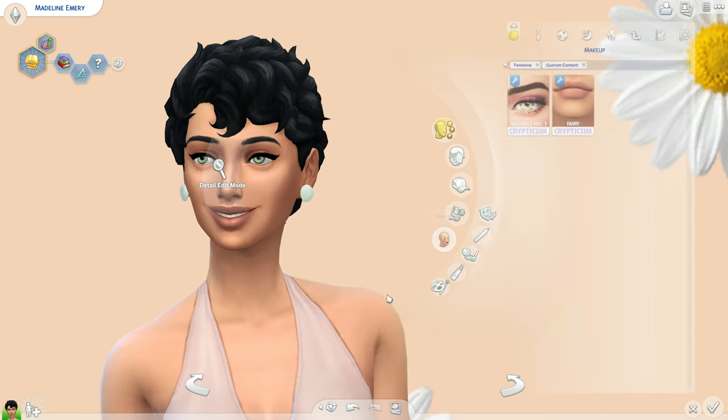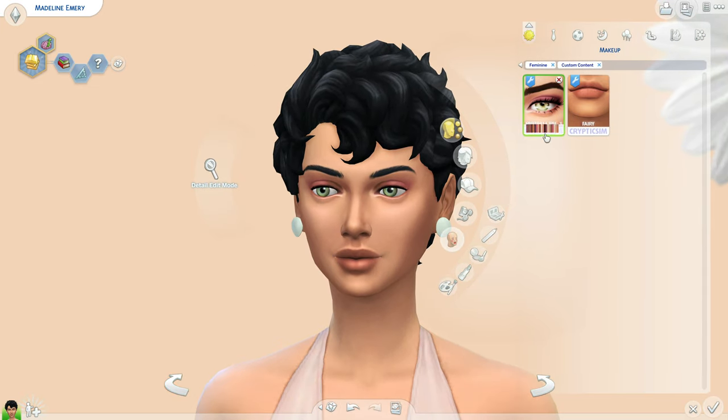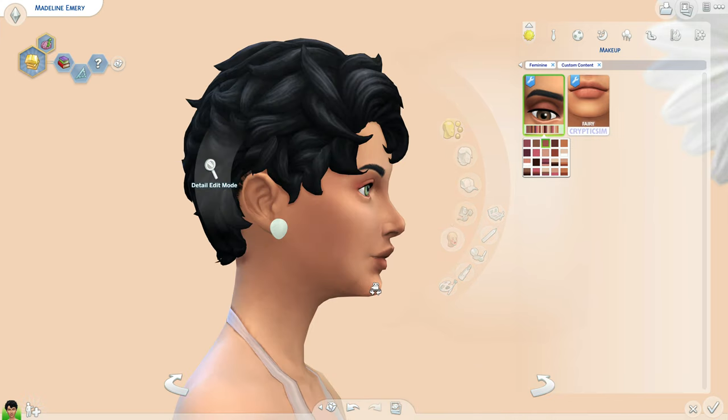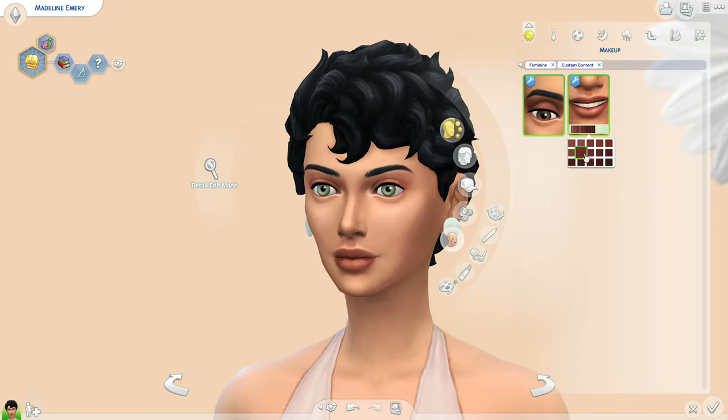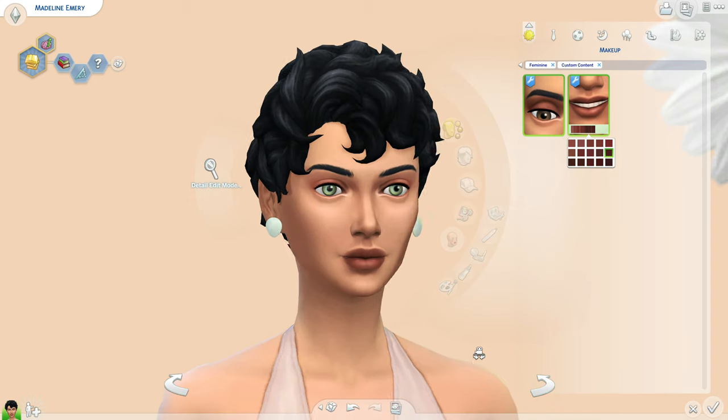That's all for the hats and hair accessories. Let's move on to makeup — I downloaded a little bit of makeup. I'll take off her eyeliner so we can really see it. This is by Cryptic Sim — they had an eyeshadow and lip pack that I downloaded. They're not too dramatic, which I really appreciate because I can put them on a lot of different sims for everyday wear. I love these colors, especially this pinky peach color. The lipsticks are pretty neutral — kind of like a lip stain or lip tint.